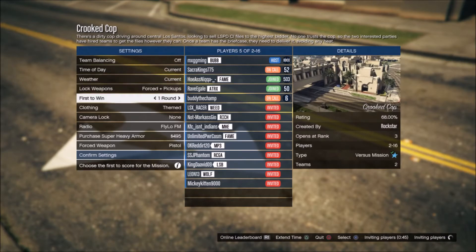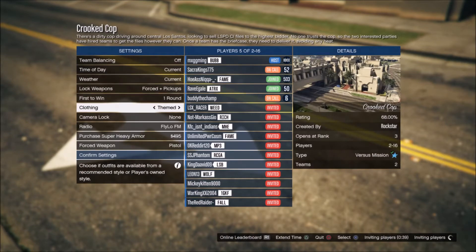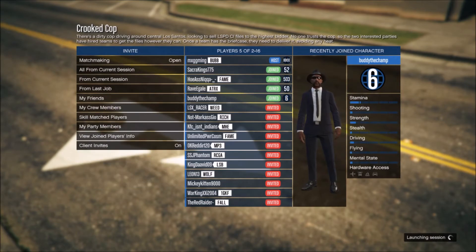Once you do that, you need to invite some of your friends or some random people. After you invite the random people, all you need to do is set the clothing theme, and after you do that you need to play the job.